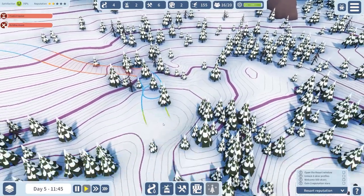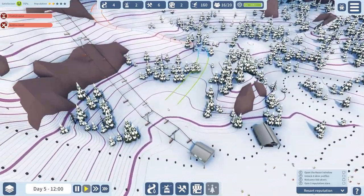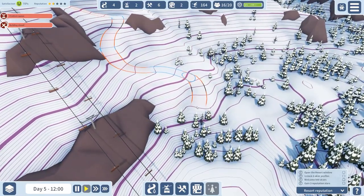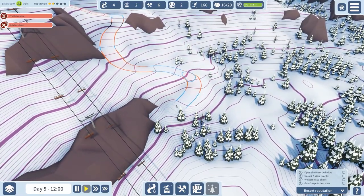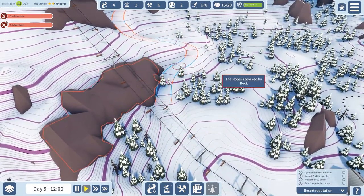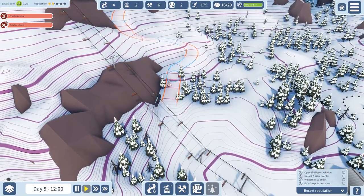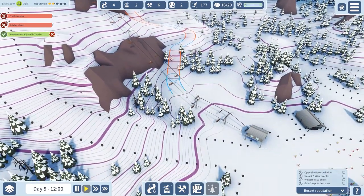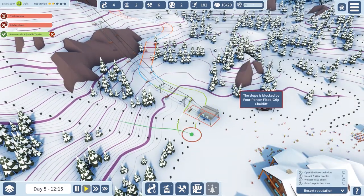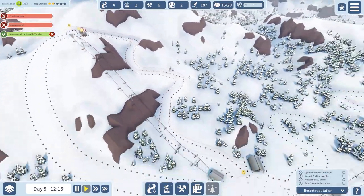I'm just trying to build this course. The problem is where it's set up the corners need to be gentle. There we go — and then sort of a leisurely pace to the end. That should be a red course.